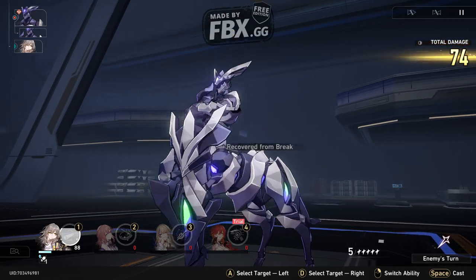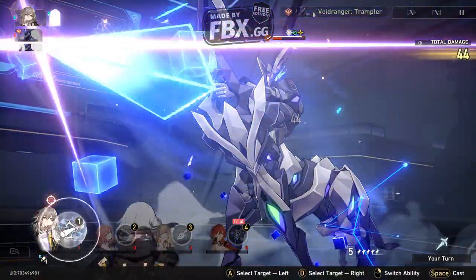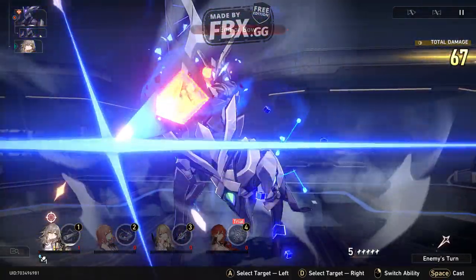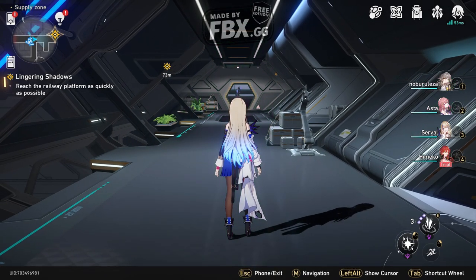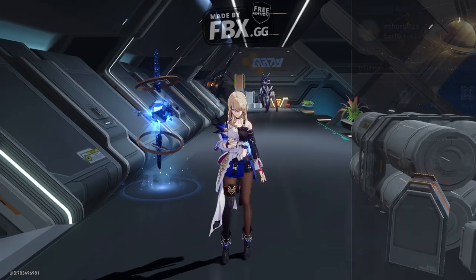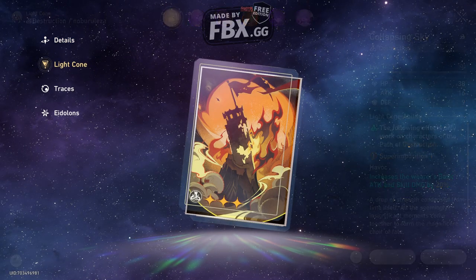At least you get to see the combat, the idea of the mechanics. There you go - that one was done. Okay, so the characters' light cones are too low level for me to beat this one. It has the same idea as Genshin Impact - you can use these anchors to heal your stuff. Let's go look at the light cones. I have the light cone - as you can see we can enhance them. I never actually enhanced them before.